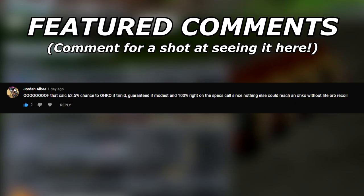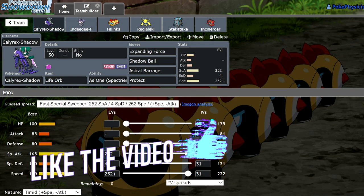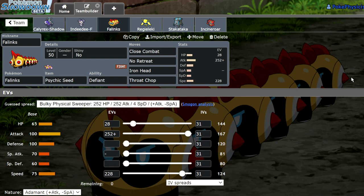This is a team that I have not tested at all. I didn't have any clue as to what I wanted to record today, and then I just sat down, scrolled through a list of Pokemon I wanted to try out, and I looked at Phalanx. Phalanx is by far one of my favorite Pokemon from Generation 8, and I decided that now that Dynamax is gone, it might be a point where Phalanx could find some semblance of viability on this Calyrex Shadow team.